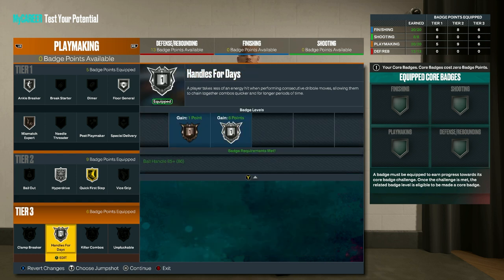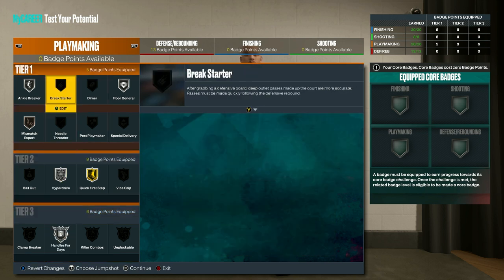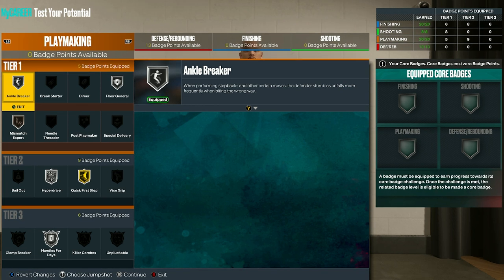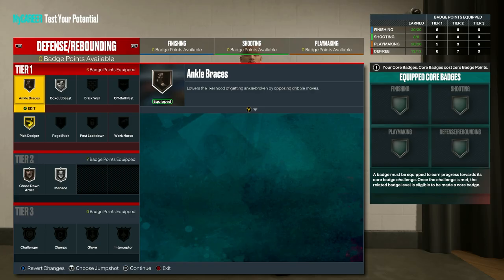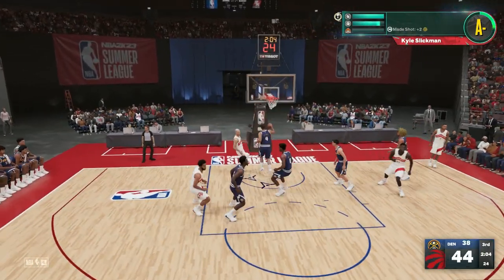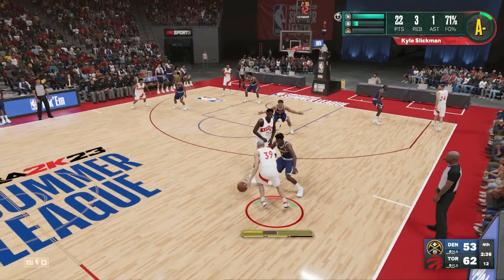You get quite a few upgrade points for playmaking, so on next gen go with silver ankle breaker, silver floor general, bronze mismatch expert, silver hyperdrive, gold quick first step, and silver handles for days. Then for old gen, add in silver killer combos. Finally for defense badges on next gen, select bronze ankle braces, silver box out beast, gold pick dodger, bronze chase down artist, and silver menace. On old gen, go with silver box out beast, silver challenger, silver clamps, silver interceptor, and bronze menace.